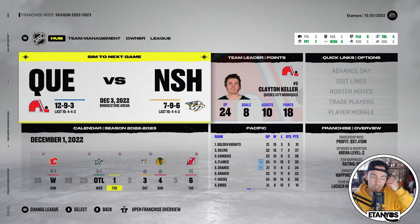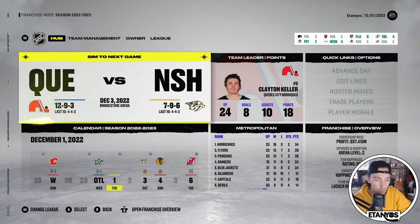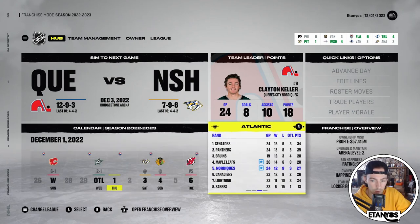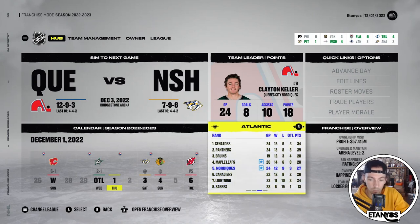Hey guys, how's it going? It's Eitanius here. Welcome to episode number four of this NHL 22 Quebec Nordiques relocation franchise mode where we've moved the Arizona Coyotes out of the states and back up north to Quebec. Last episode we went through and simulated about half of the season — we're about 25 games in. The Nordiques are not doing fantastic with a 12-9-3 record, 27 points in 24 games, currently sitting in a wildcard spot in the Atlantic.